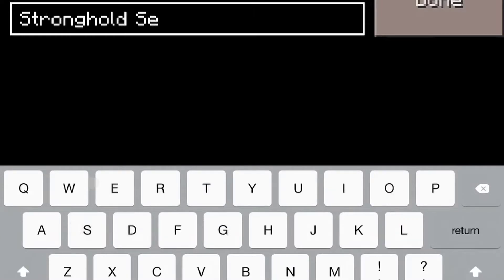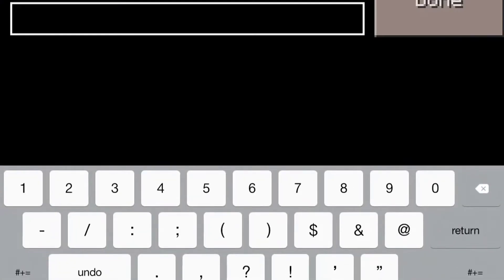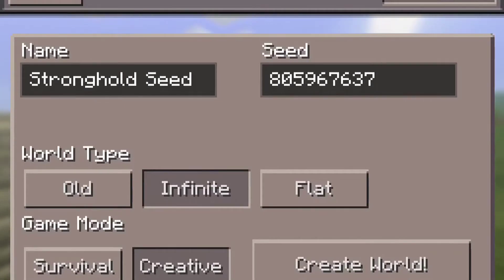Click on advance and type in the seed, which is 8059676 37, and let's create this world.